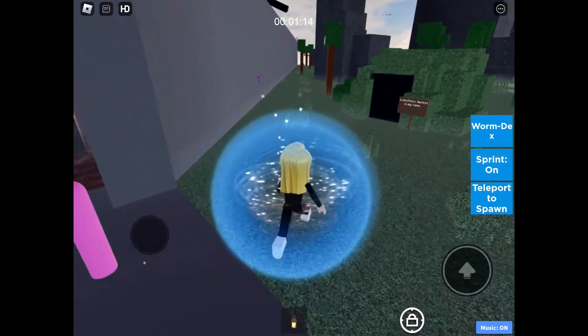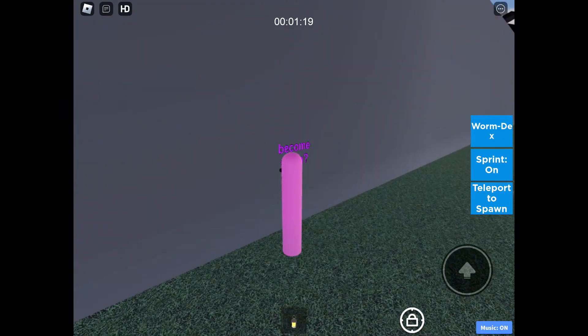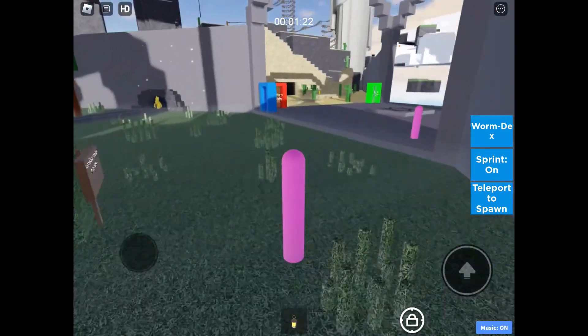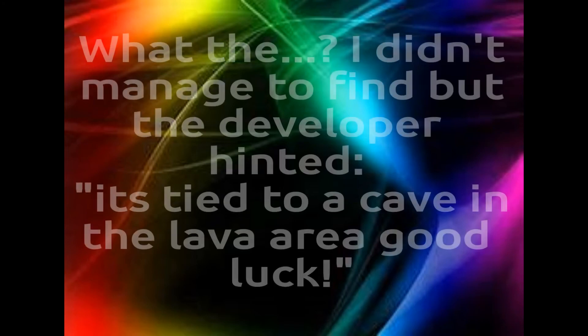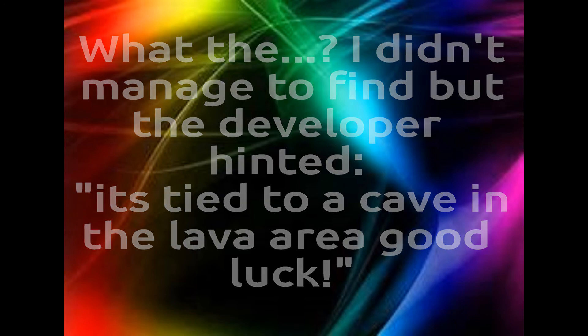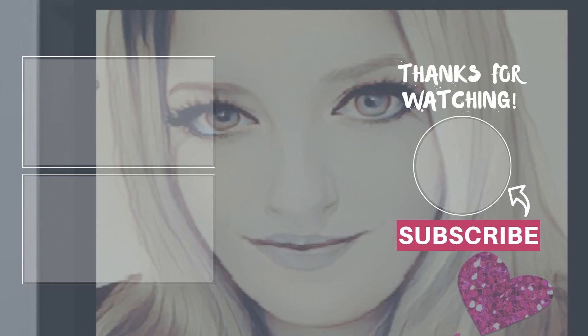A really cool feature they've added in this update is you can actually become a worm - how cool is that? The developer hinted it's tied to a cave in Lava Land and then said good luck, so I'm assuming that one is super hard to get. Good luck finding that one. Thanks for watching, don't forget to like and subscribe - take care and see you real soon, bye!